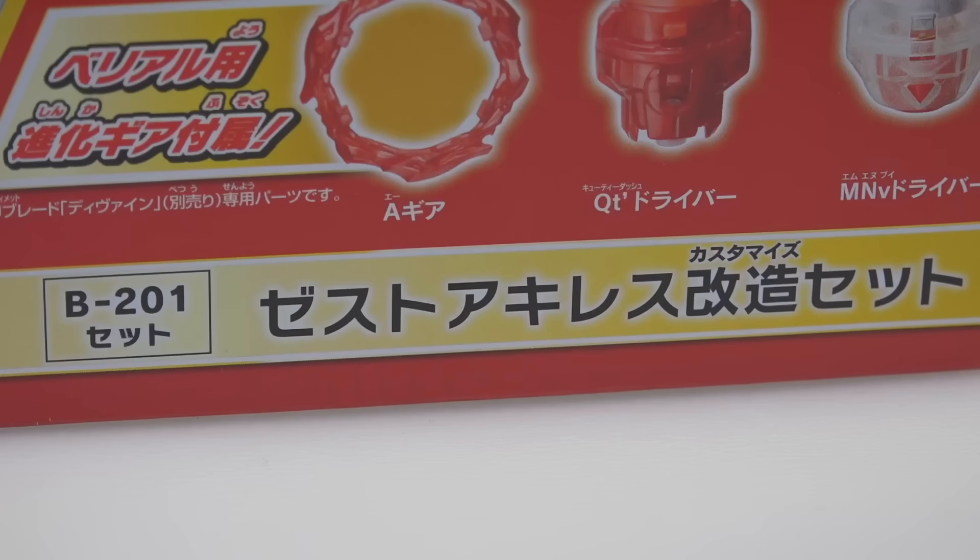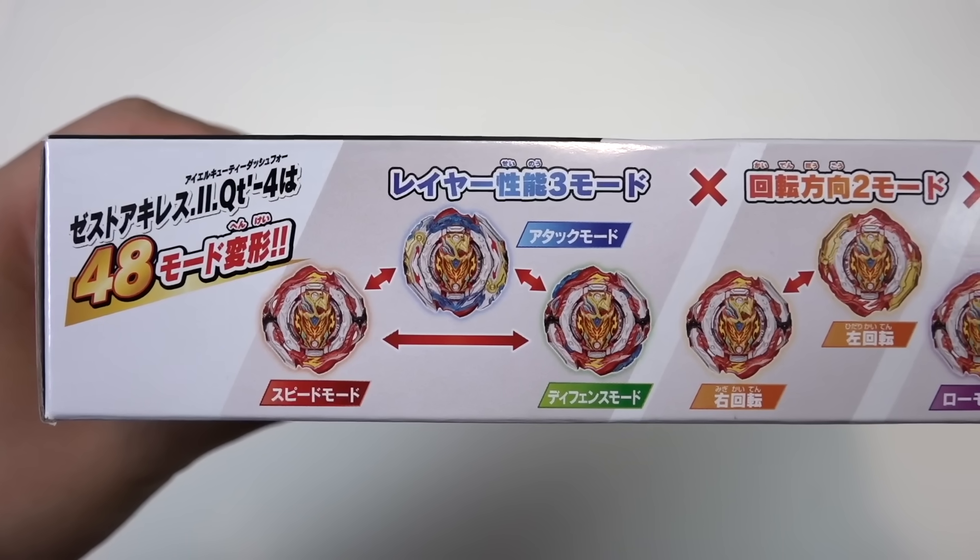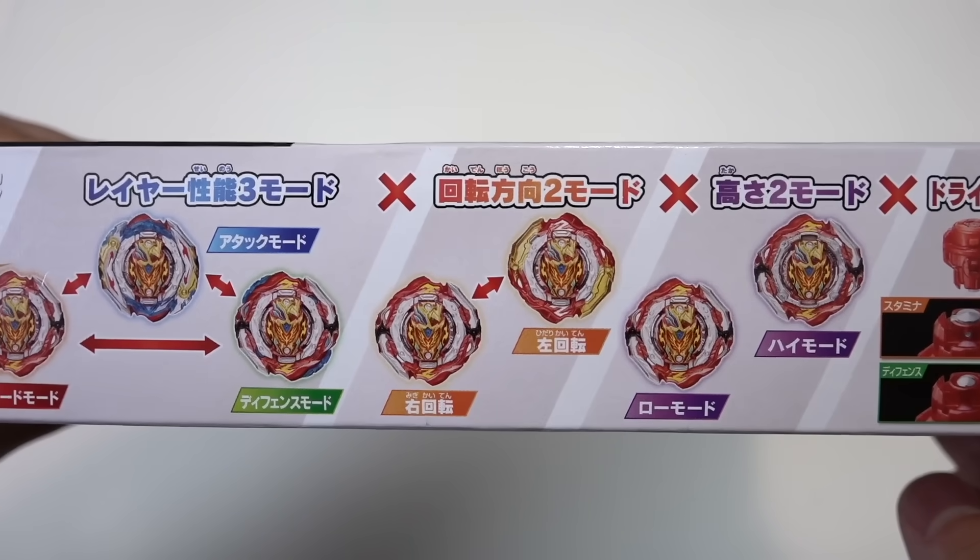OMG BBG! Welcome back to another Beyblade Geeks unboxing. Today we have Beyblade Burst BU products. This is Zest Achilles. Now if you think that Xiphoid Excalibur was a hype release, you're right — it was. But this is next level. 48 mode changes. Achilles is back. This is so sick. 48 modes, man. Mode change galore.